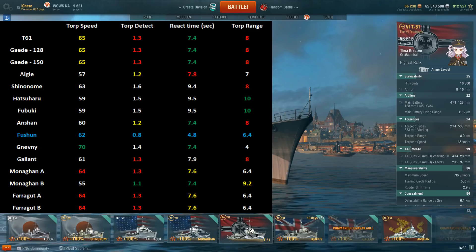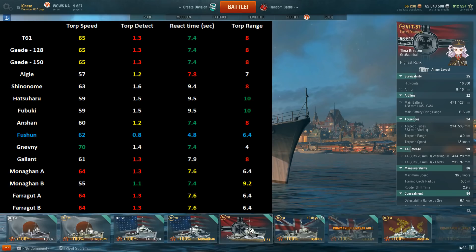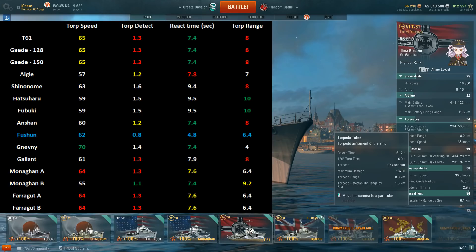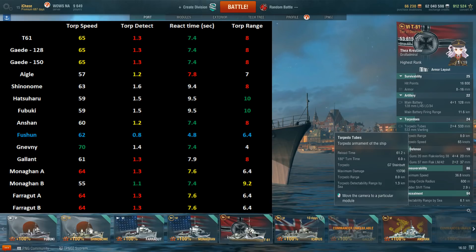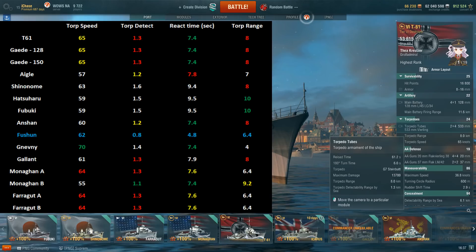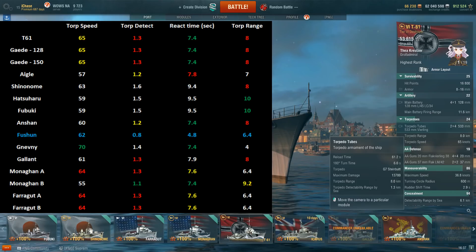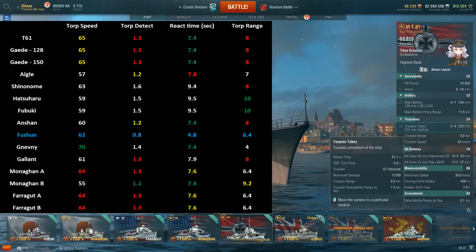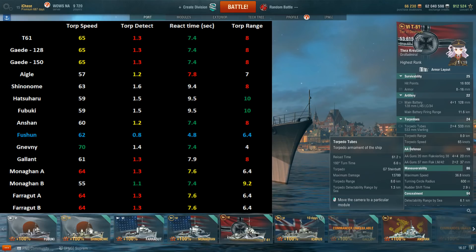In terms of torpedo speed, 65 knots — that is the second best in tier. The only torpedoes that go faster are Nievni torpedoes at 70 knots, but those have basically no range. So in terms of usable-range torpedoes, the T61 actually has the fastest. Torpedo detection is 1.3 kilometers, giving a reaction time of 7.4 seconds — best in tier, excluding deep-water torpedoes. Among normal torpedoes on tier 6 destroyers, the T61 has the best reaction time, third best torp detect, and best speed.